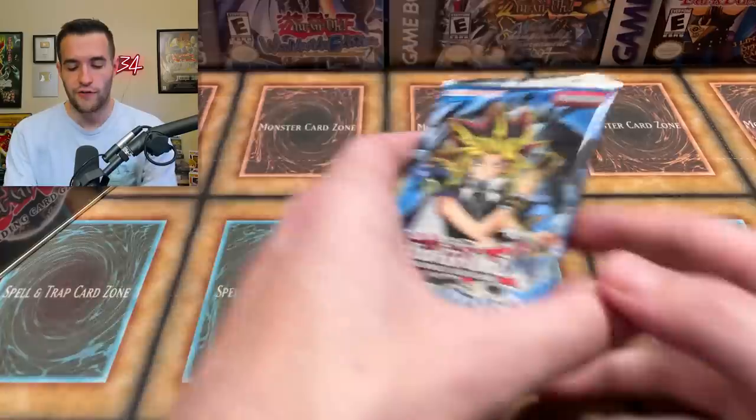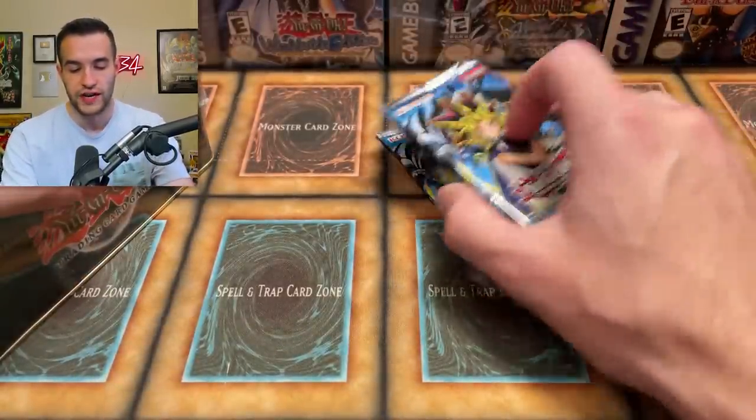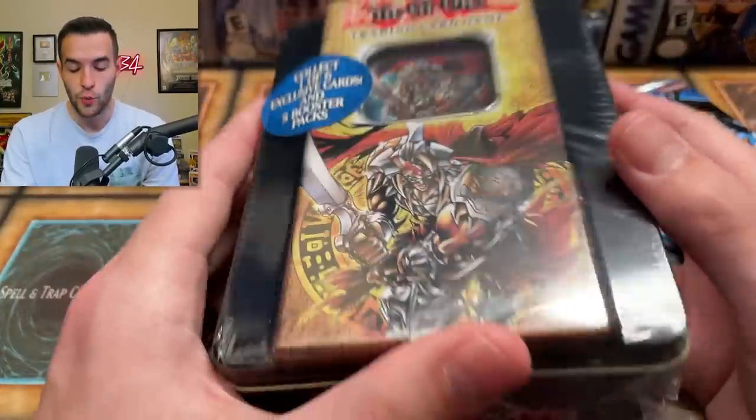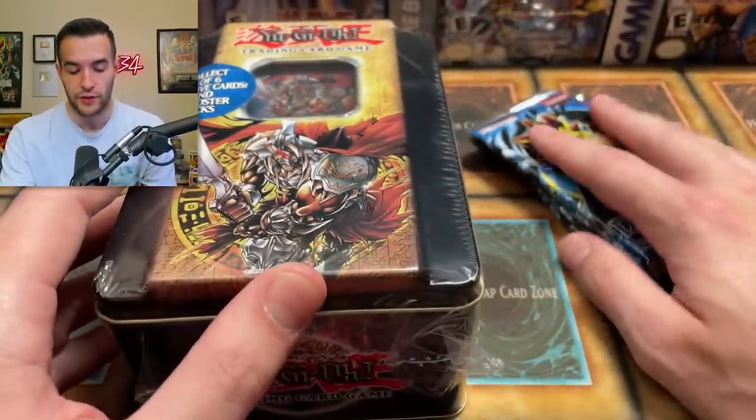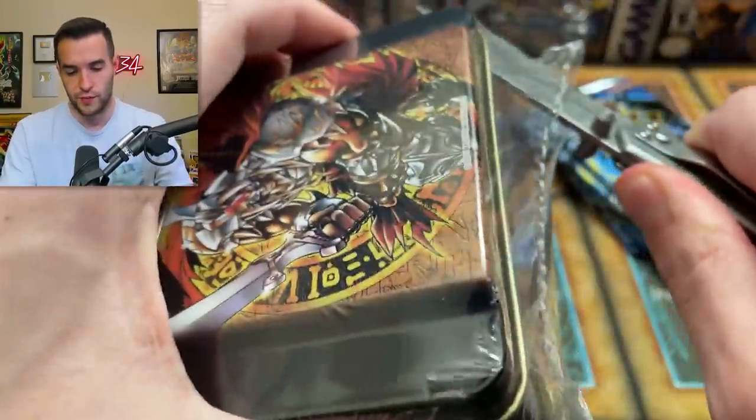So let's hop right into this opening. What we did last time was fun — we opened up the tin and then alternated packs. I think we're going to do that again. So we're going to open this Guilford the Lightning tin. These packs are mine, by the way, and these are his. Let's see what we can pull and see if we can get something good for Timothy.